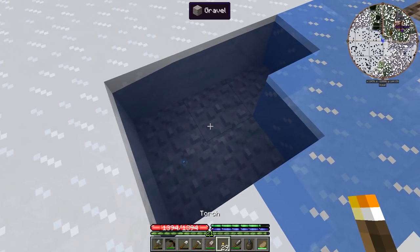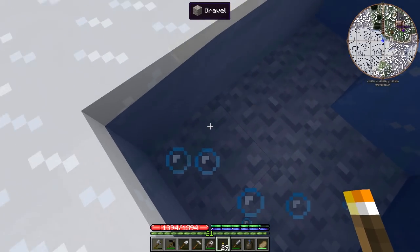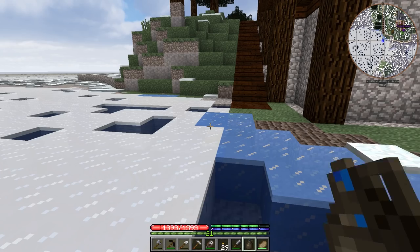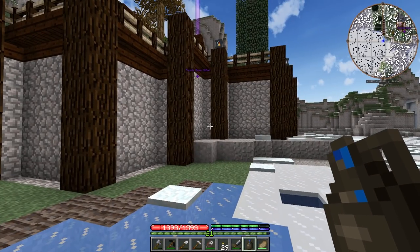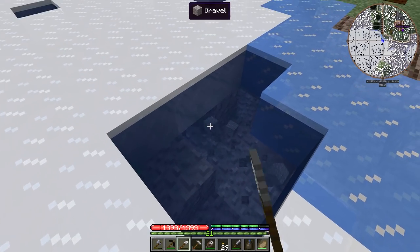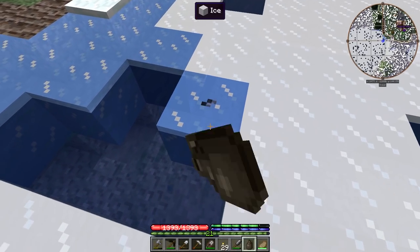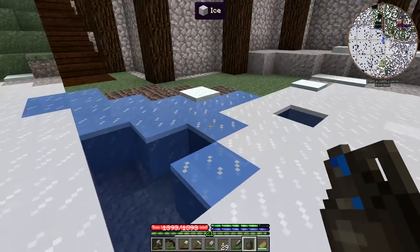I'm trying to spread the freshness further but these are both flowing so it doesn't quite work. Now they're both solid — this one's fresh, this one stayed fresh. I get rid of all the gravel I put down and it stays fresh water. So there you go — I found a way to get more fresh water at the purple base, which is pretty cool. I was just playing around with it one day and noticed it happening.